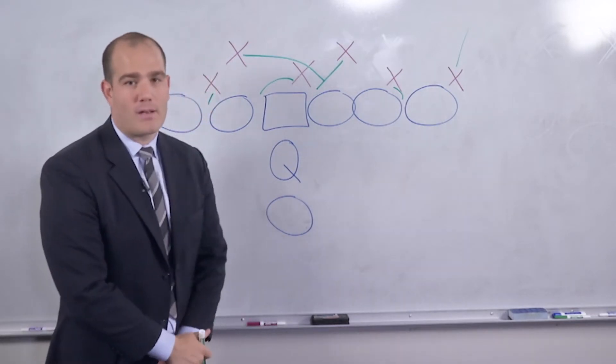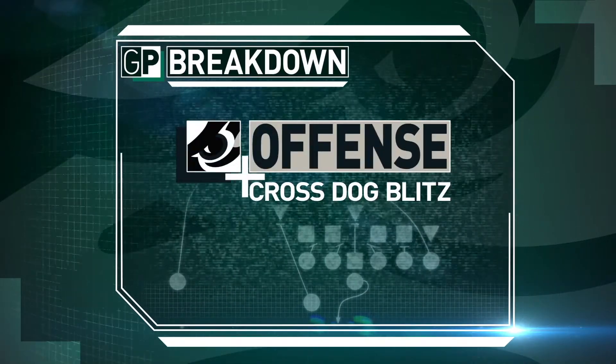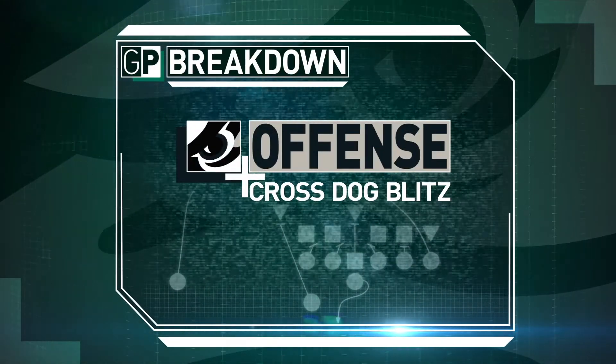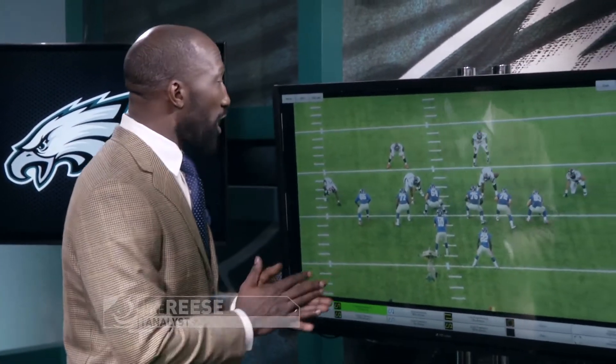The cross dog is one teams use quite a lot now in the NFL. Great job, Ross, breaking down the cross dog on the whiteboard. Let's take a look at it here on the video screen — Denver Broncos versus the New York Giants.